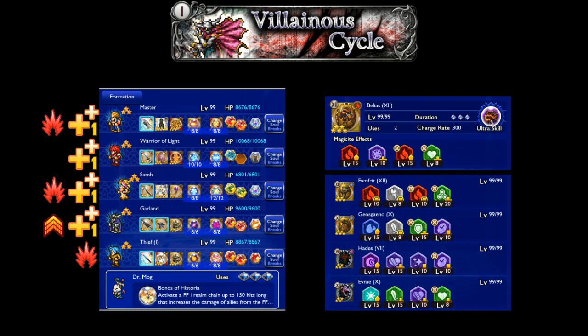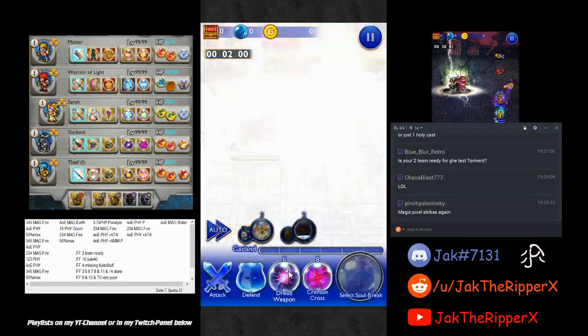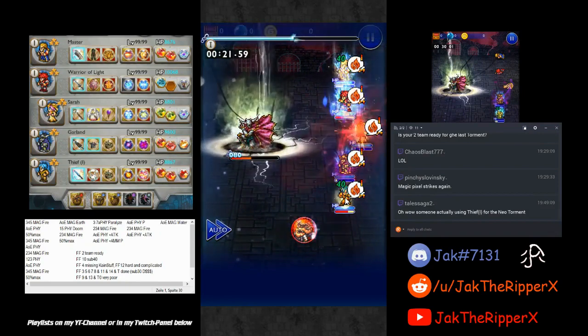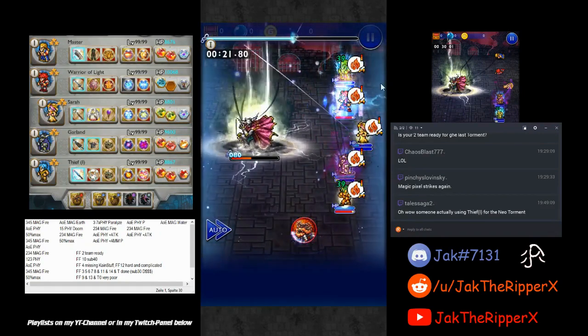This Torment was done live, so there is a video. I had Sarah open the fight with her first USB and then using her Burst to heal the rest of the fight. Burst Soul Breaks buffed all stats by 20%, which led to the Paralyze in Phase 3, turn 1, to be shaken off immediately.